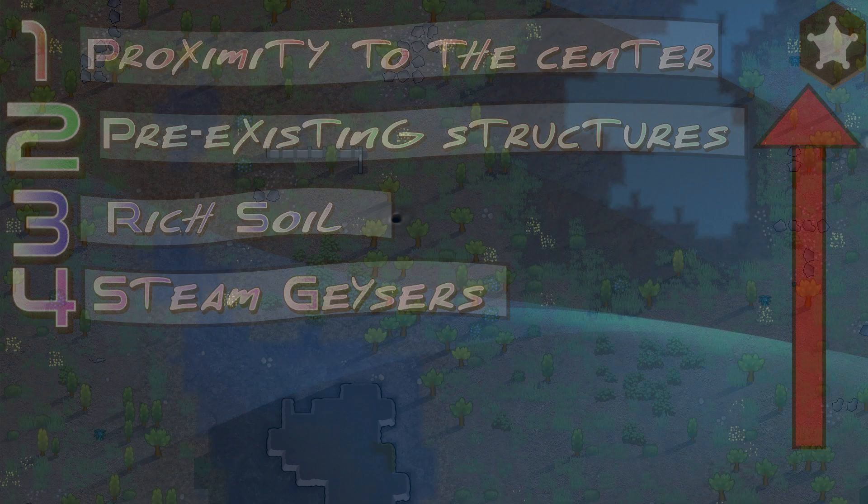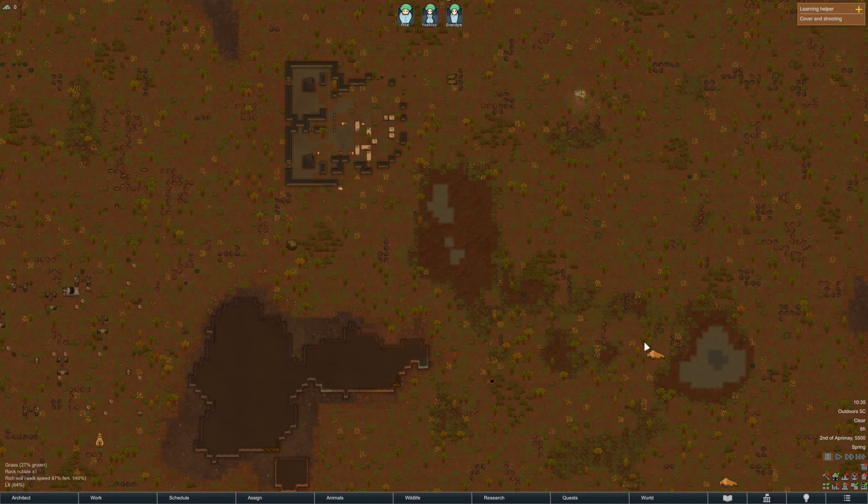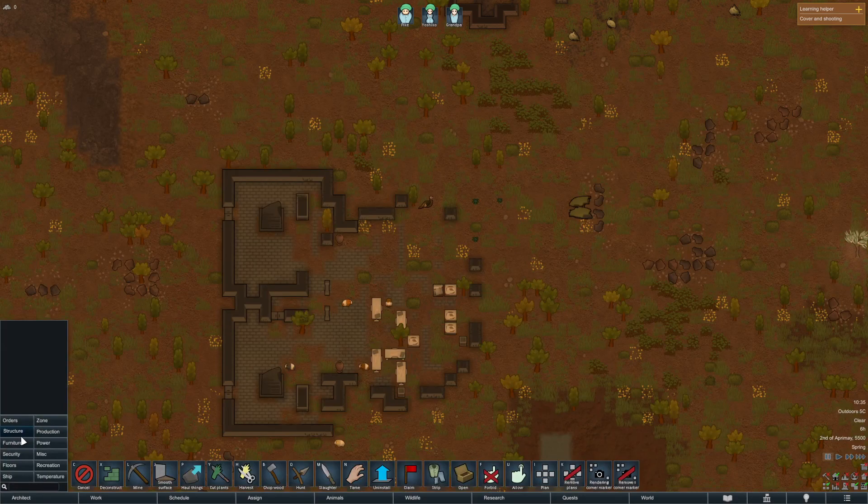3. Rich soil — this speeds up your important crops. 4. Steam geysers — they can act as power and a heat source. 5. Choke points for defense. And 6. Proximity to ores and minerals. I chose the area I did because it is central, has good pre-existing structures, and is close to a small patch of rich soil.